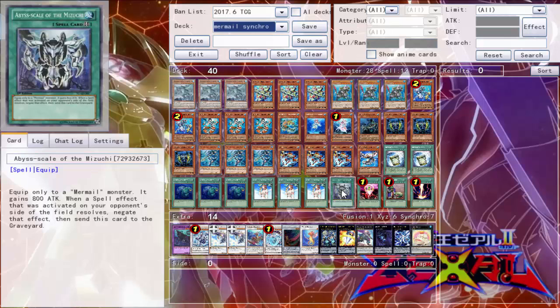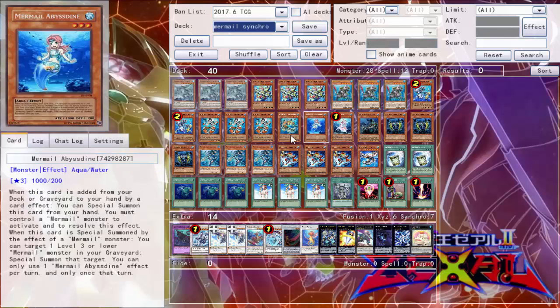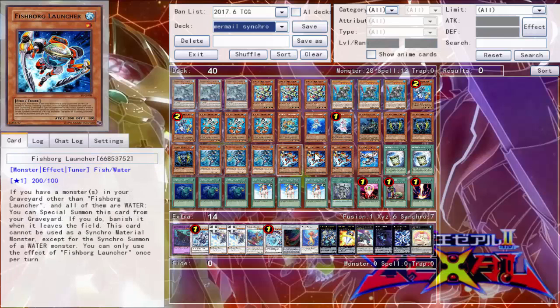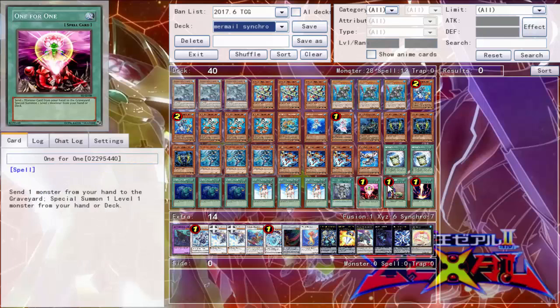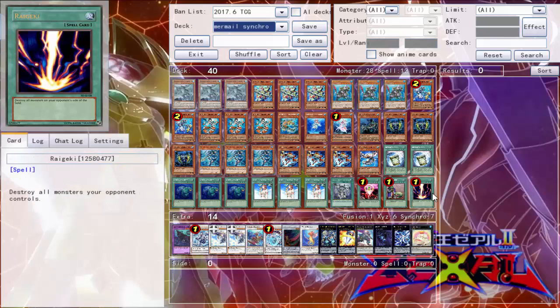So if they activate something like, say, Chicken Game, it's gonna be negated but it'll still be on the field. One copy of A Feather of the Phoenix — we do have like six targets in here for it, the three Neptabyss and the three Launchers. One Upstart Goblin just gets your OTK pieces faster, and then one Raigeki in the main deck.